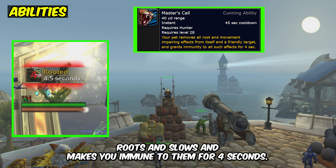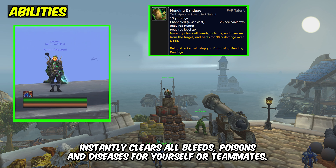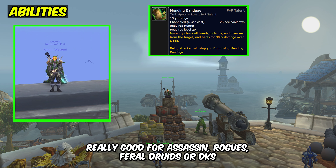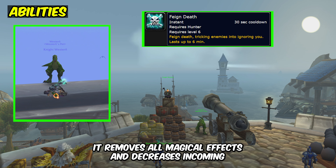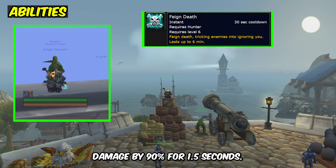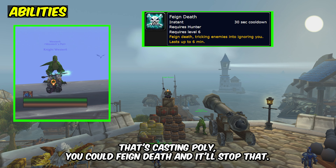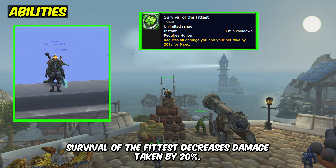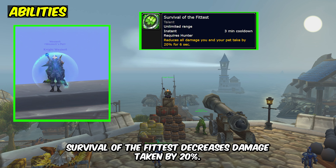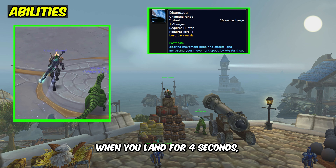Master's call removes roots and slows and makes you immune to them for 4 seconds. You can use this on yourself or teammates to help them get away from enemies. Mending bandage instantly clears all bleeds, poisons, and diseases for yourself or teammates — really good for assassin rogues, feral druids, or DKs. Feign death with the PvP talent survival tactics removes all magical effects and decreases incoming damage by 90% for 1.5 seconds. You should also be using this tactically — if there's a mage casting poly, you could feign death and it'll stop that cast as well. Survival of the fittest decreases damage taken by 20%. Disengage removes roots and slows and throws you backwards, increasing movement speed when you land for 4 seconds.